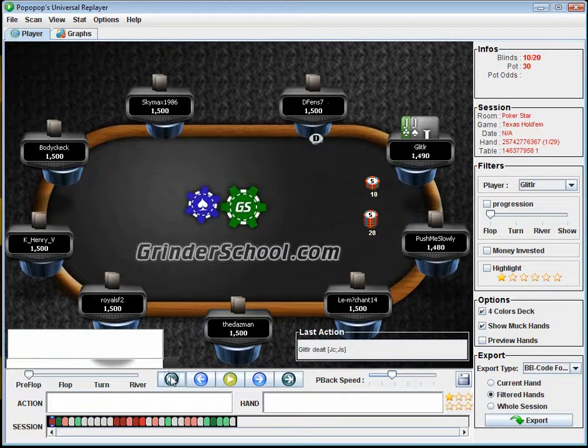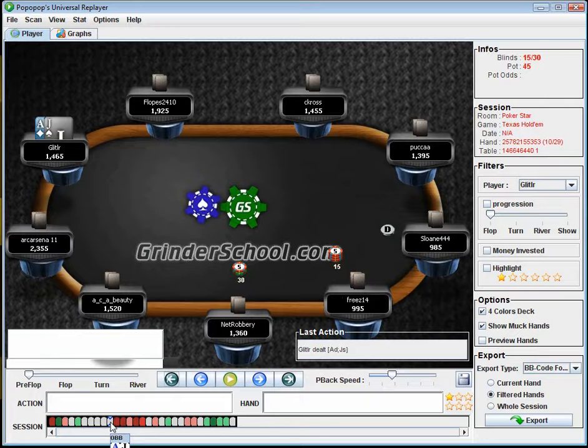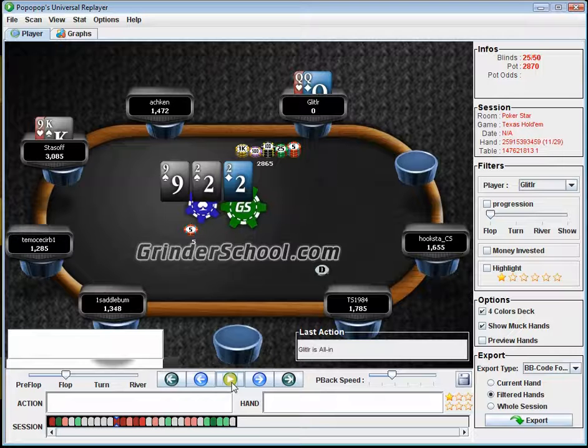The point is that shoving Ace-King works better than a normal raise at this level. With the Queens hand we just made a three-times raise because we knew we'd be getting in on the flop — most flops are going to be good for us. But if we re-raise with Ace-King, most flops will not be good for us, and we're stuck in a really awkward situation.